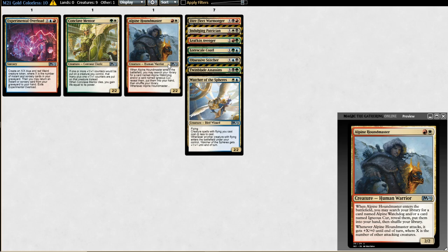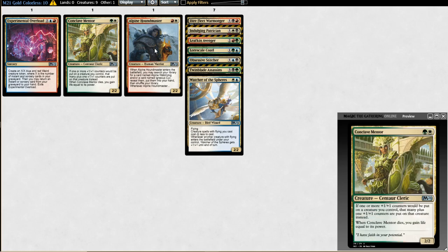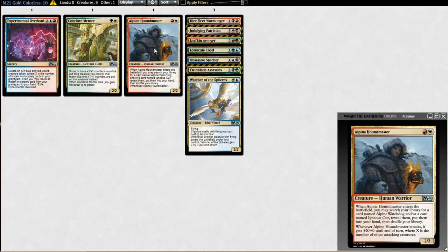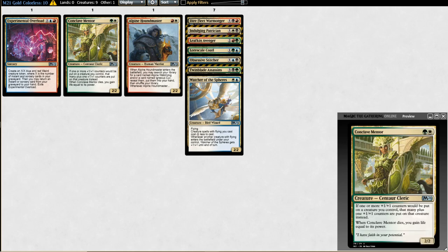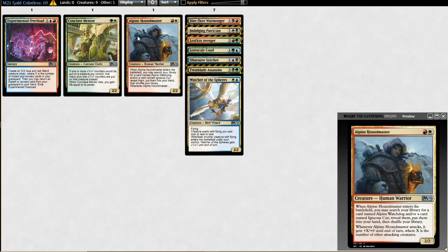Houndmaster and Mentor are very powerful two-drops in color pairs that want to curve out and beat down. Experimental Overload takes the most setup — you want cheap cantrips, making at least a 3/3 before it's really good. You need the shocks and the dragon fires in your yard before you cast it, whereas the other two just do their thing 100% of the time when you cast them.